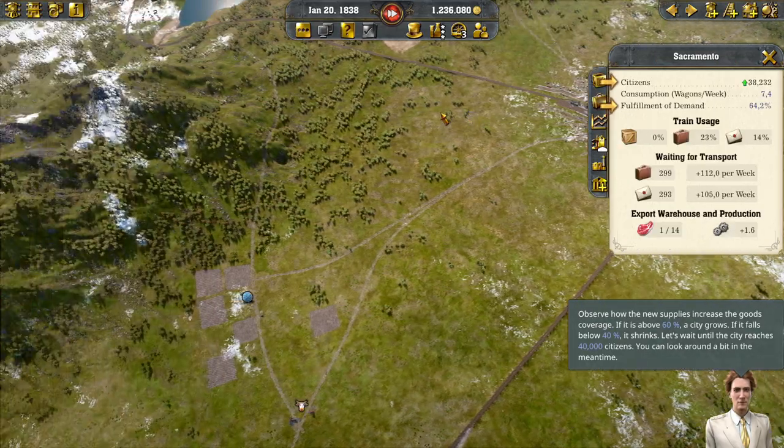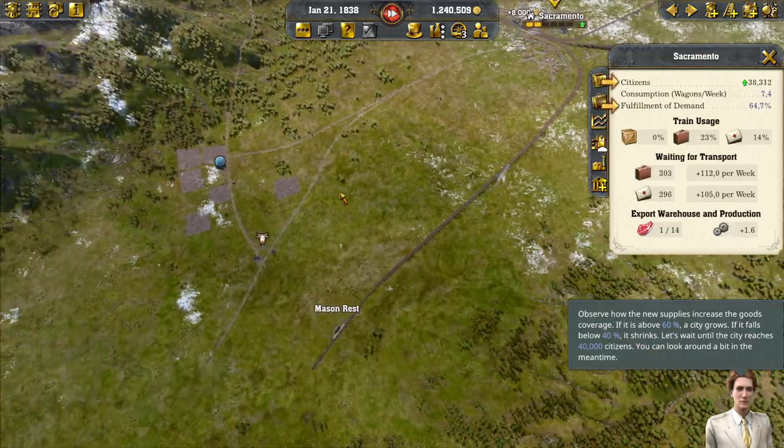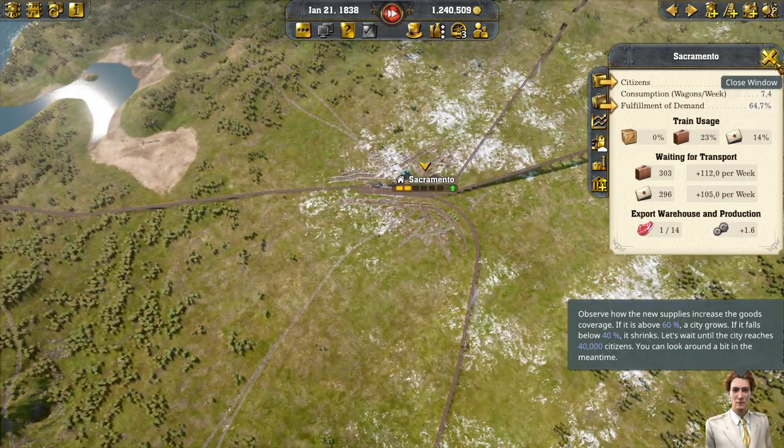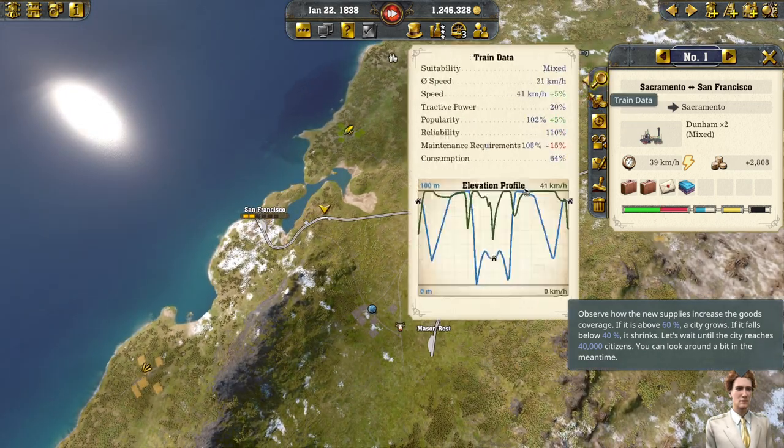Let's wait until the city reaches 40,000 citizens. We can look around a bit in the meantime. Fulfillment of demand is about to hit 60%. Why did this train complete its last tour without freight? Small breakdown. Could we build a supply tower? Maybe we need to do a maintenance post. There we go - get maintained. This is Sacramento. 40,000 citizens - close. Celebration, profile, popularity, reliability.